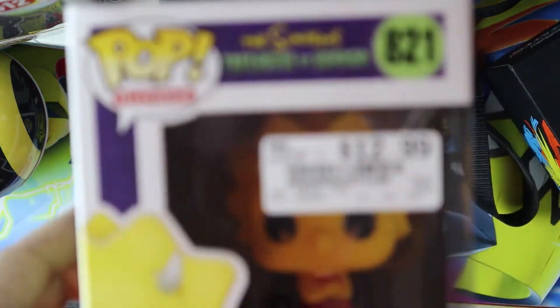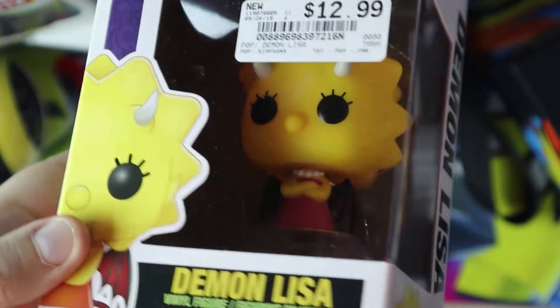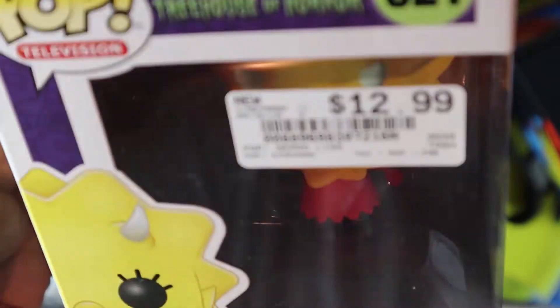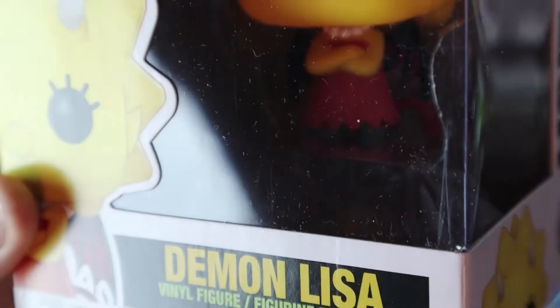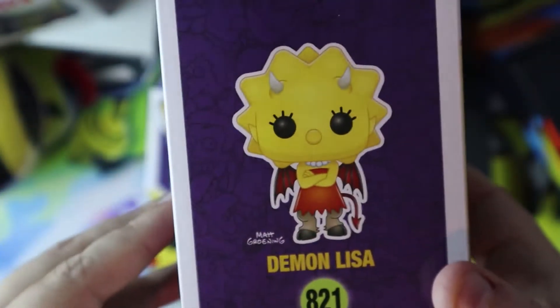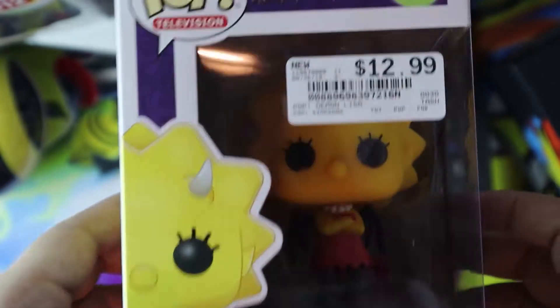Then we have Lisa. She has little horns, little wings, and she has the cute little skirt, little tail, and the little devil demon goat hooves. I know you really can't see it, but whatever. There she is. Had to get her. I mean, come on, she's Lisa. She's cute.